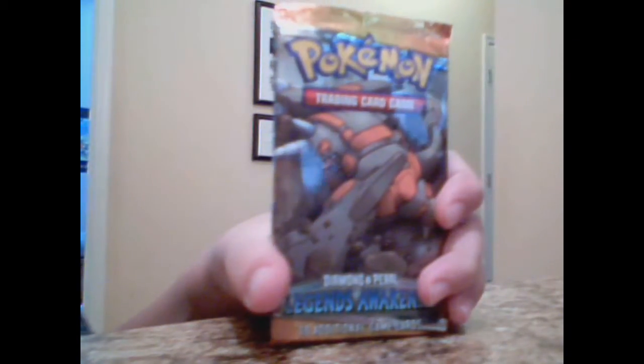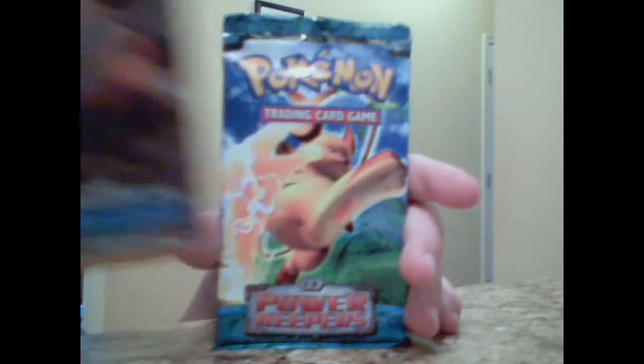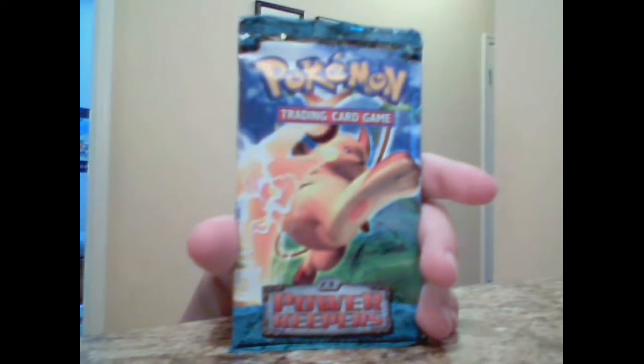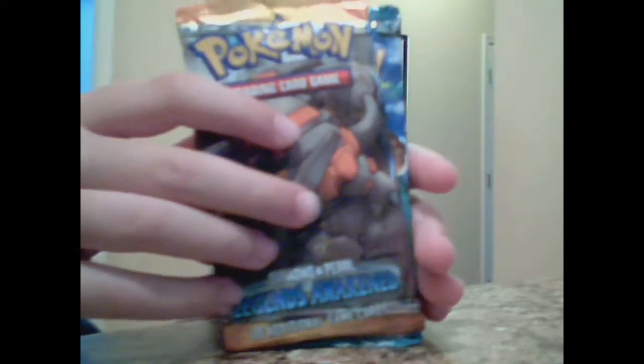This is Zach from LazySnowLax. I'm going to be opening a Legend of Awaken, Diamond Pearl Legend of Awaken, and an EX Power Keepers. Me and my brother bought a tin, and I got these two packs and he got the other two. Okay, let's get started.